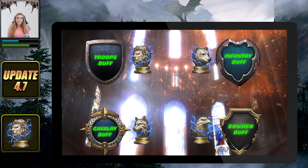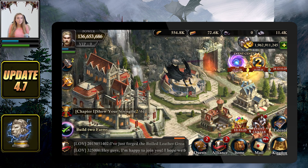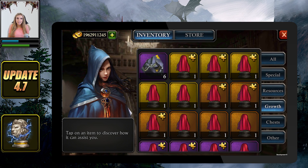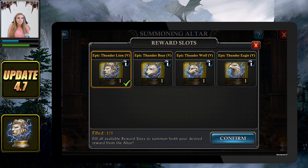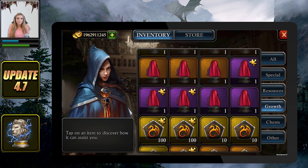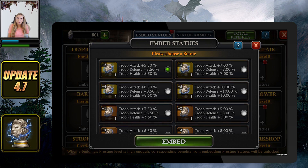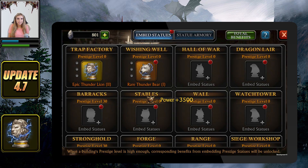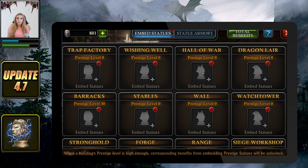You will be able to find raw statue fragments from the undead trader or from specific packages. These fragments can be synthesized into a complete raw statue, which can summon the animal statue of your choice through the summoning altar. Summoned statues will directly be added to your statue armory and can then be embedded on your buildings to benefit from them. Please note this important point: not all statues can be embedded to any building — one building will only allow one type of statue.